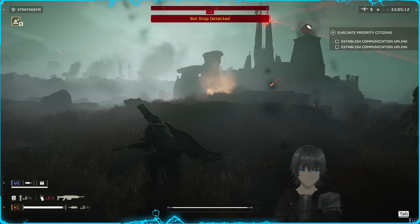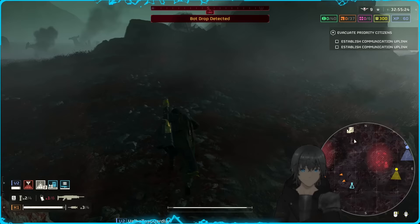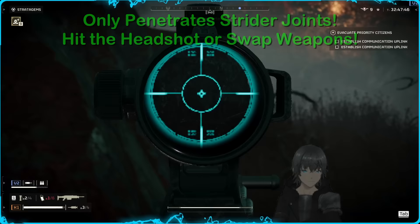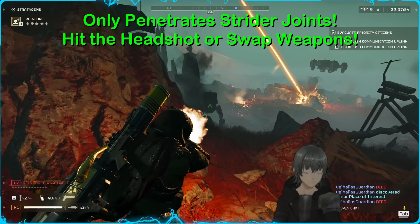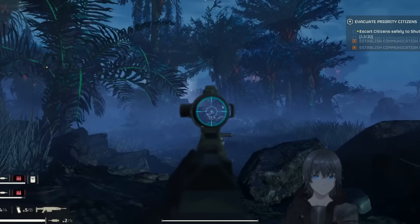Now let's talk about the all-important damage breakpoints. There are unfortunately not a huge number of targets the Counter Sniper is effective against with automatons, though it is effective against the most important ones. Through testing, the new penetration value sits only just above light penetration and below the Senator's level of medium penetration. This became apparent when testing against the plate between a Strider's legs — shots from the CS bounced entirely while the Senator's did not. Faced with Striders, you should swap to your support weapon or Senator.